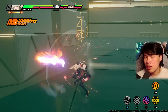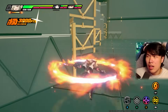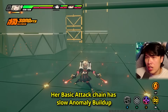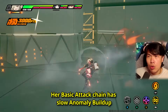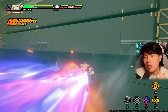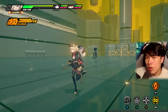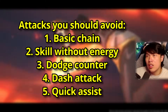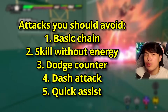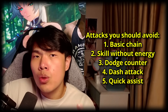Starting with attacks you'll pretty much never use when playing Bernice — basically 99% of the time. These five are: number one, her basic attack chain, which you'll never use because it builds up very slowly and doesn't even apply burn unless you press the enhanced heavy or the final segment. Number two, using your E skill or EX special without any energy. Number three, your dodge counter. Number four, your dash attack. And number five, your quick assist — when another unit gets hit and you swap in Bernice.